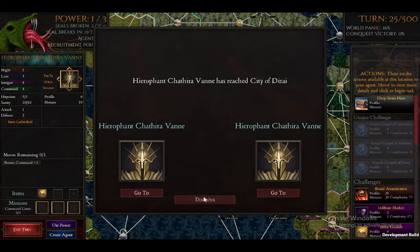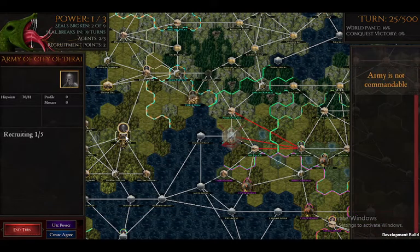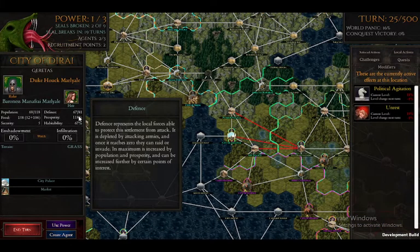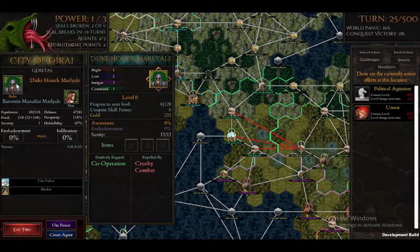He's at the City of Dryman. There are new locations. If we go here, the new locations include the Marketplace, which actually amplifies the prosperity of the citizens, and the Duke. This guy likes cooperation and doesn't like cruelty or combat, which means he's liable not to go to war.